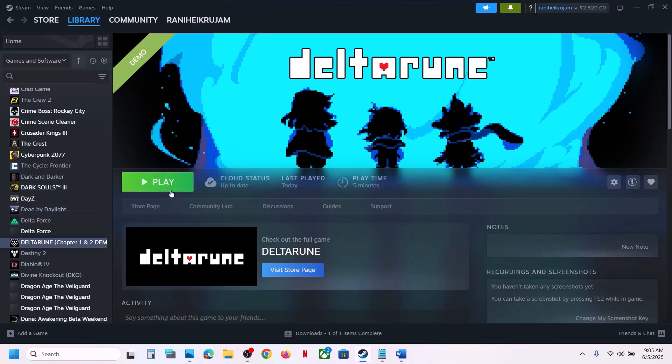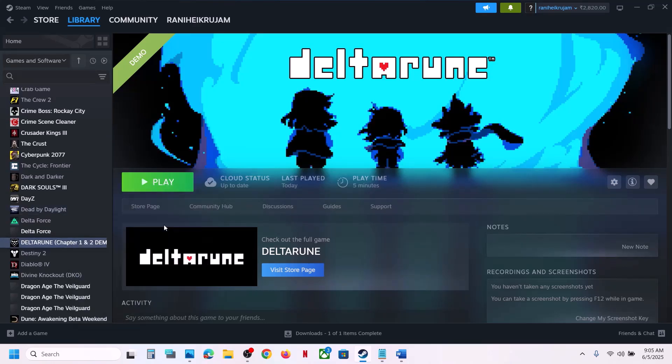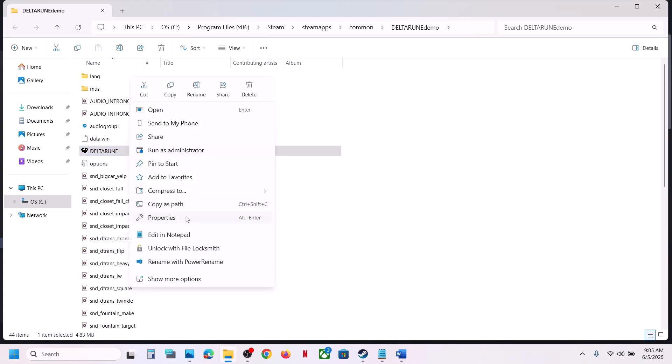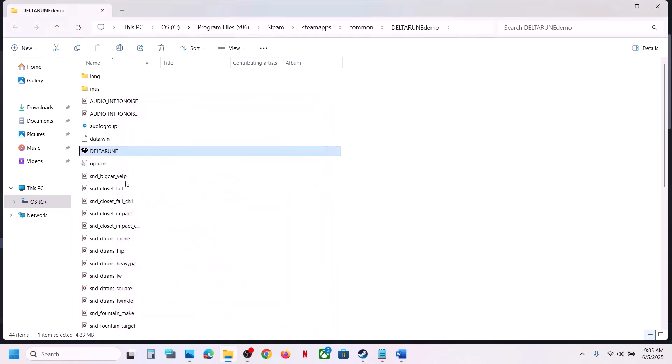From the game installation folder, instead of launching the game normally, right-click on the game, select Manage, click on Browse Local Files — it will take you to the game installation folder. You can see the game EXE file there. Double-click on it to launch the game. If that does not work, right-click, go to Properties, go to the Compatibility tab, and put a check on 'Run this program as an administrator', then hit Apply and click OK.